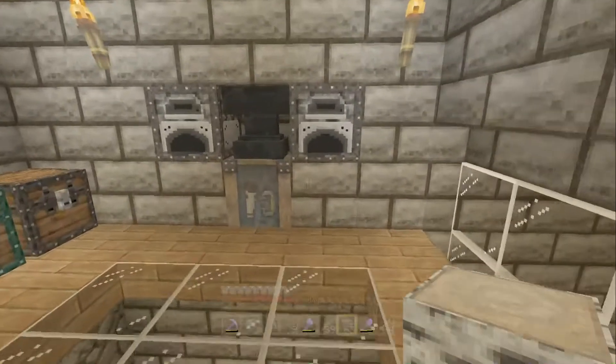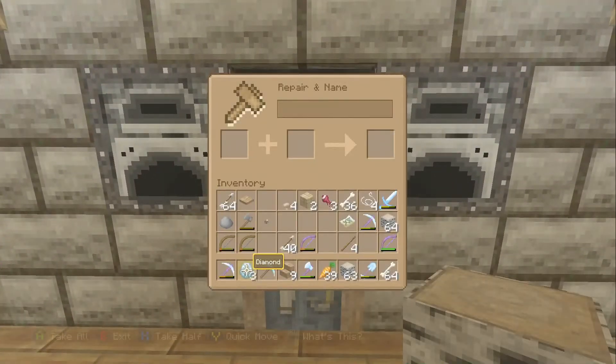So what you need to do is go to an anvil. This will cost you 27 XP if you name it after it has two enchantments - 27 XP to name it with two enchantments. If you name it first and then get the enchantments on it, that's a completely different story - I think it's only like five.